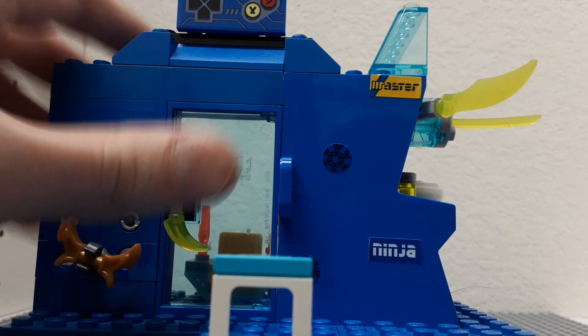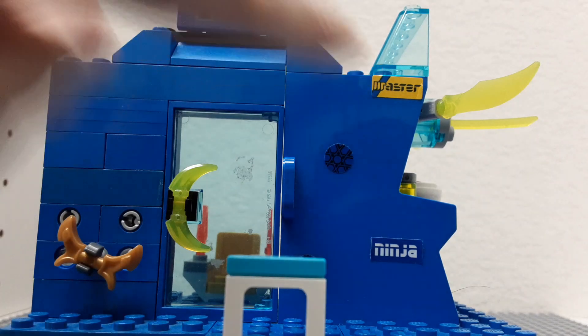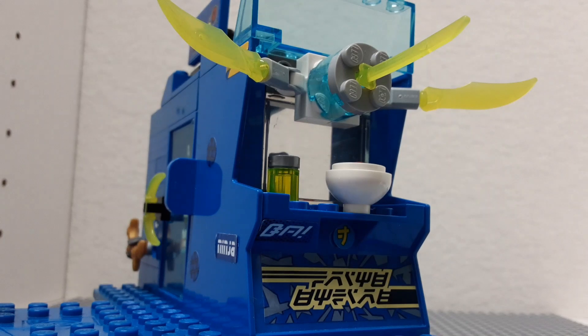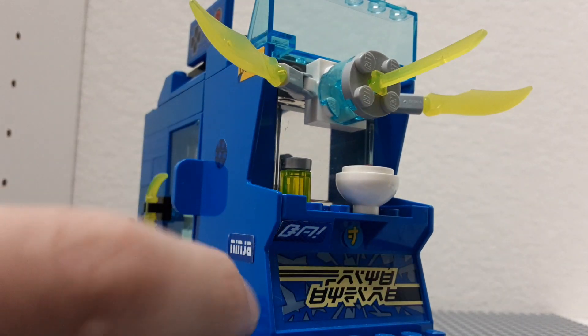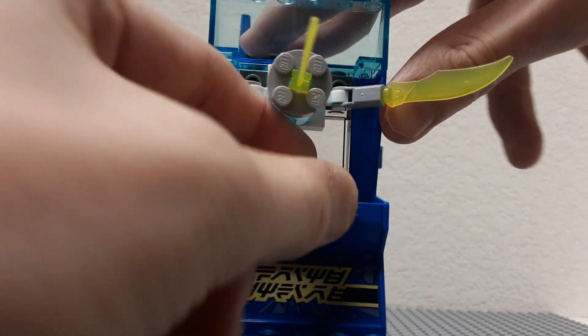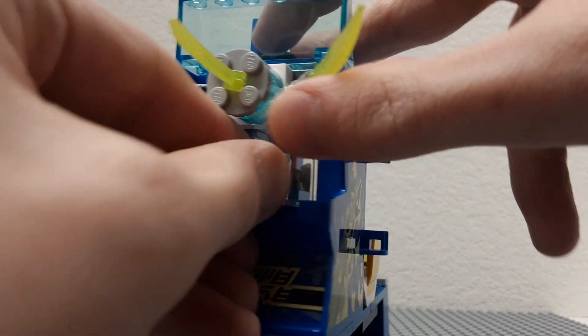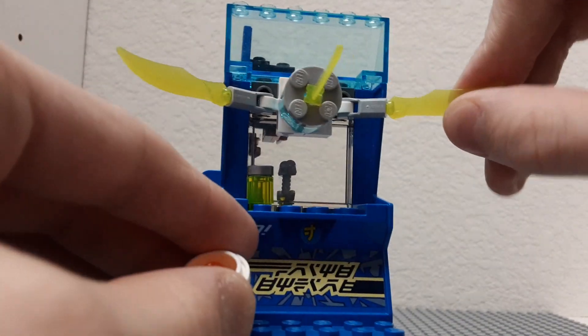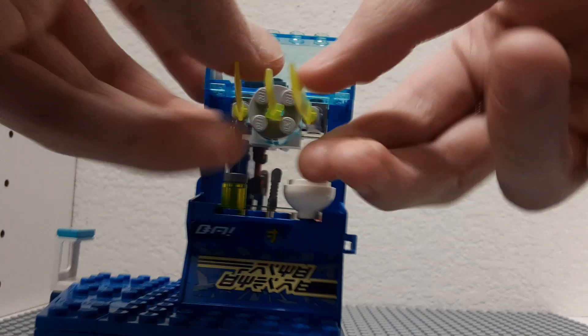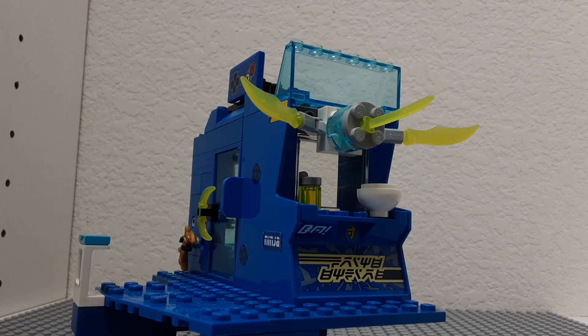I used stickers on the side — little circles, 'Ninja' and 'Master' on there. Going to this side, it's like the little eating area. It has the regular sticker over here, two others, and then a little soda and a soup bowl. That's why that minifigure has a spoon — it's like a little soup bowl. It also has these little swords on top that go from all sides, and you can move them however you want. There's also a little window piece from a car set up top to give it more detail, and a window so you can see inside the store.